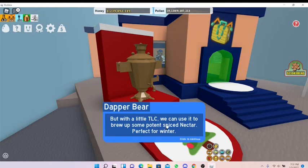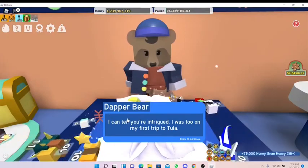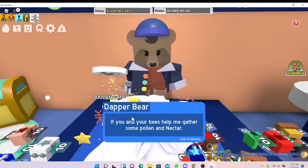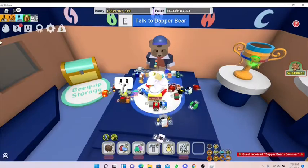'This is a samovar, but with a little TLC we can use it to brew up some potent spice nectar - perfect for the winter. Nectar is absolutely essential for collecting pollen fast and of course making honey. The samovar is a perfect supplemental source for nectar of all types. I can tell you're intrigued. If you and your bees help me gather some pollen and nectar, I'll play host and heat it up for us.'